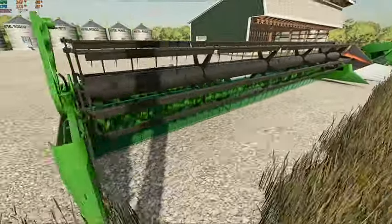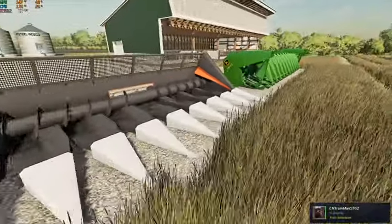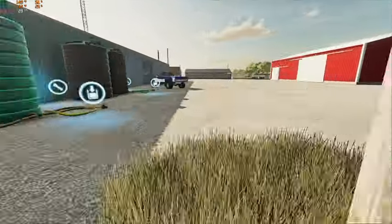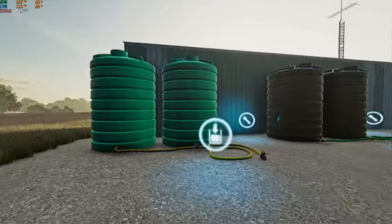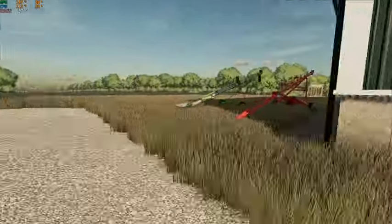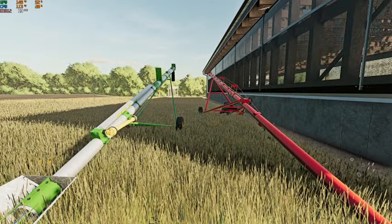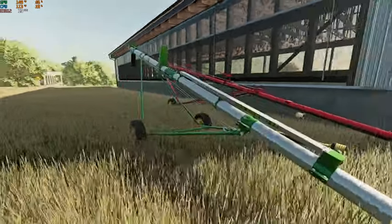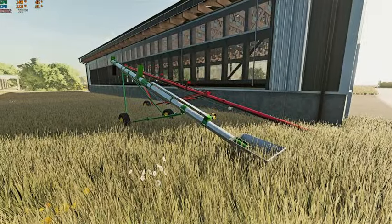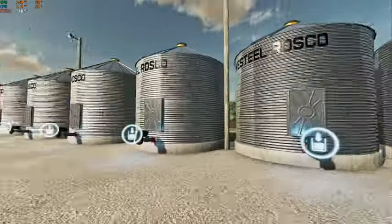Here we got our John Deere 230 grain head, the NAS 376 sunflower header, and then the John Deere 1243 all-crop head. The green tanks here are our liquid fertilizer, black is our herbicide. Over here we got the Versatile and John Deere augers from the grain bin — the vintage auger pack by BC Buehler Modding along with his West Steel Roscoe bins. We have six of them.